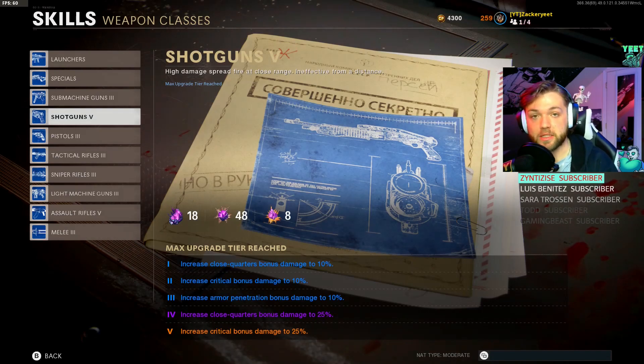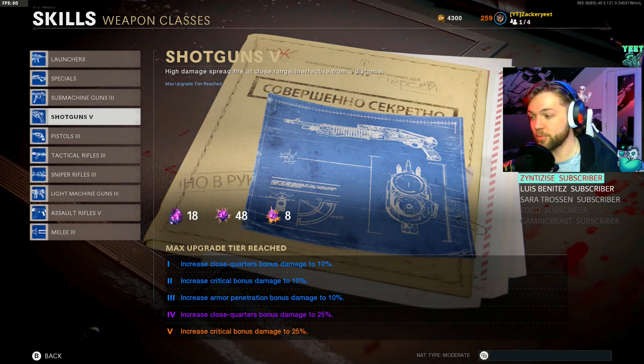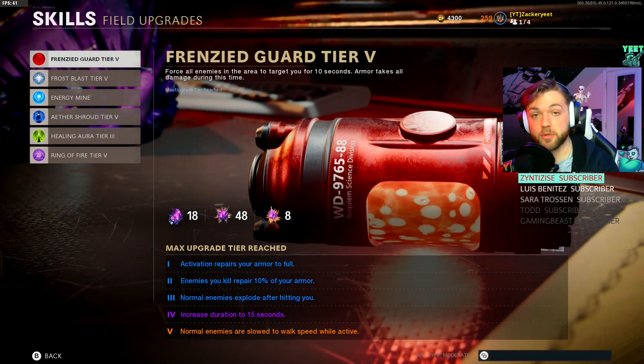You need to be doing this on your shotguns because in any game of zombies, if you're playing with friends or trying to go for high rounds, shotguns are just the best way to go. Come into your skills and on the weapon classes, level the shotgun - although it's your five - so that tiers three, four, and five increase armor penetration by 10. Close quarters and critical bonus damage are both going to go up to 25 after you do this.